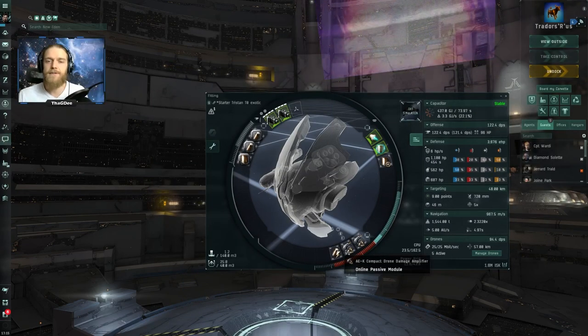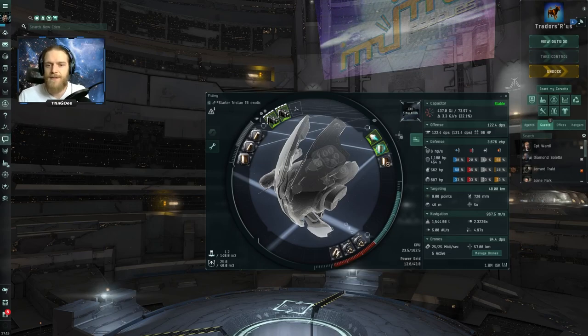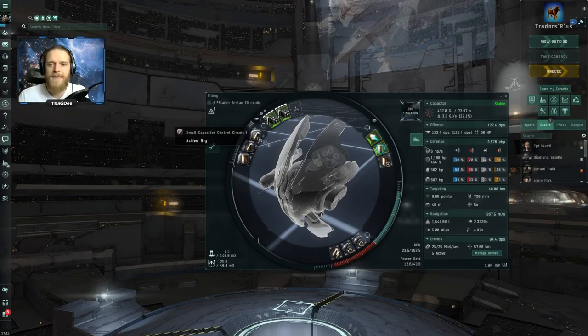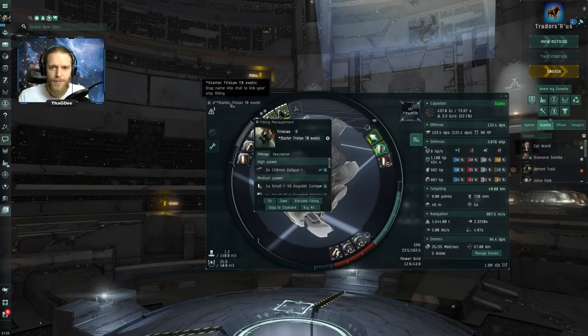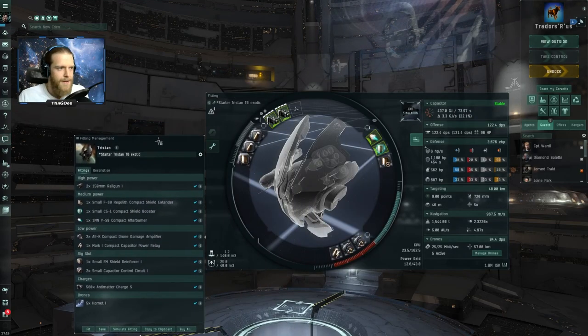So for all the spawns in tier 0 filaments except for the Skybreaker, you need at least 25 to 30 EHP in reps and about 100 DPS. So this is the fit that I started with — some basic tier 1 rigs. Let me just open it for you guys so you can actually take a screenshot if you want.